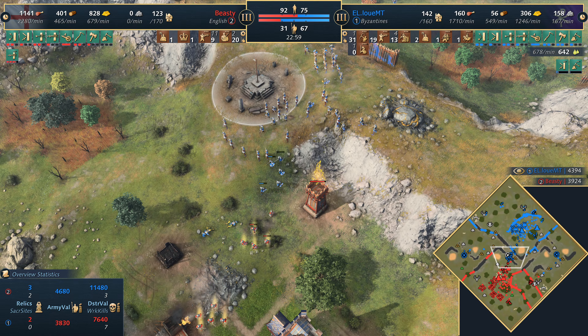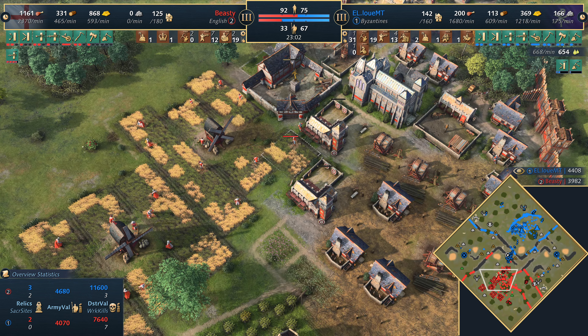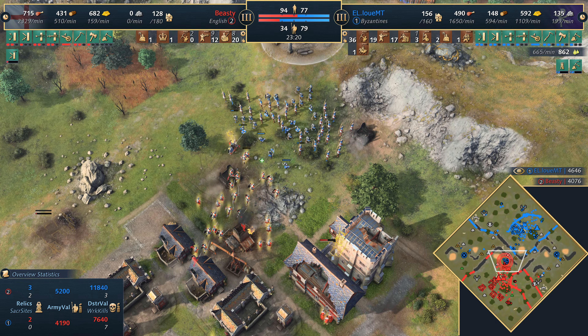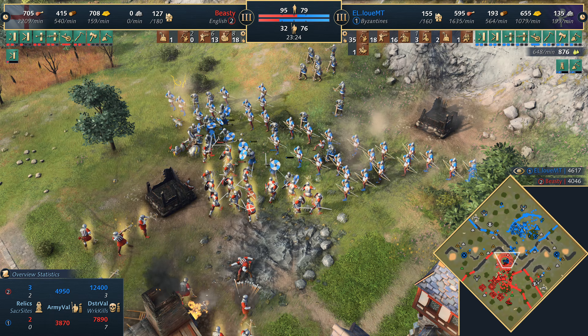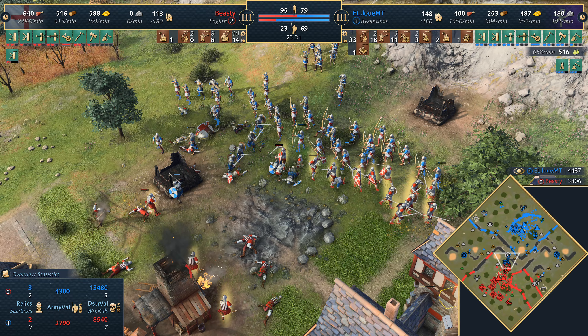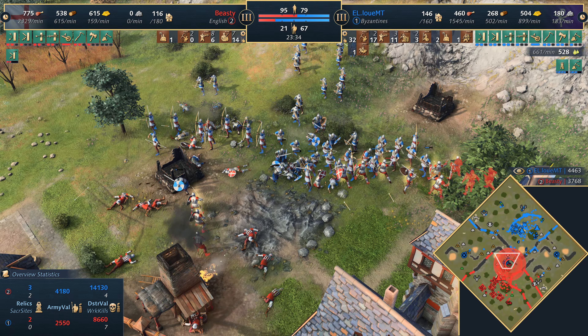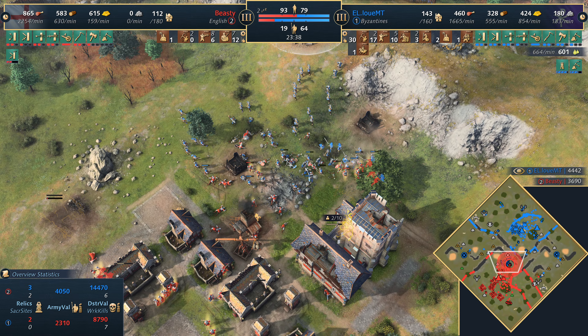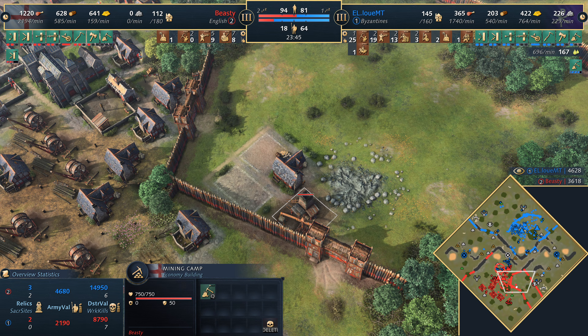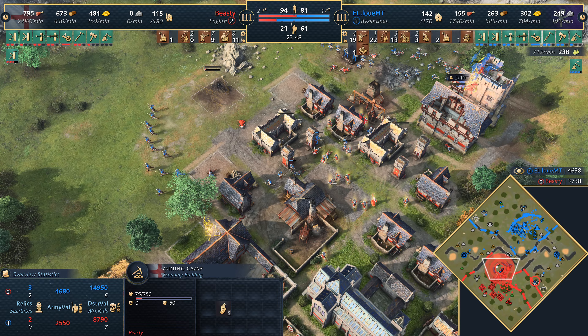That was a painful loss for Beastie — will that fight define this match? Quite possibly so. Two sacred sites capped — could potentially take the third in the middle. Louis MT is looking in really good control. Beastie has to stall the game out if he can — he's got great economy behind this, so if he can stall it out maybe there's a way back. But he's taking some really bad trades. Man of Arms diving in but there are just so many crossbows doing a lot of work in the back. Beastie can't win this fight — too many crossbows, too many longbows, and too many Rynggaast.